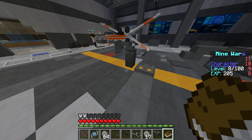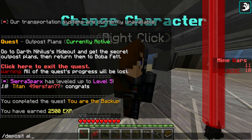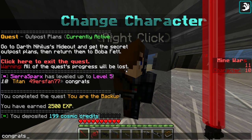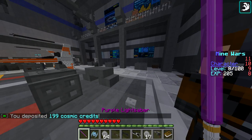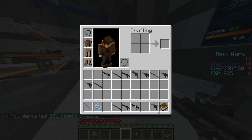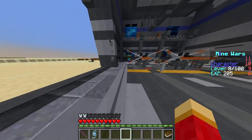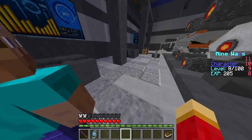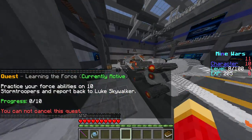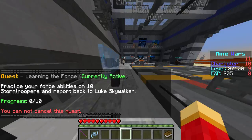Now switching to a Jedi account. I'm depositing my money and cosmic credits first. The Force abilities are the same between factions, the guns are all the same. I don't have a Tuscan Cycler on this account since they're somewhat rare and you have to go out of your way to get one. The MVPs on the Jedi side include Han Solo.